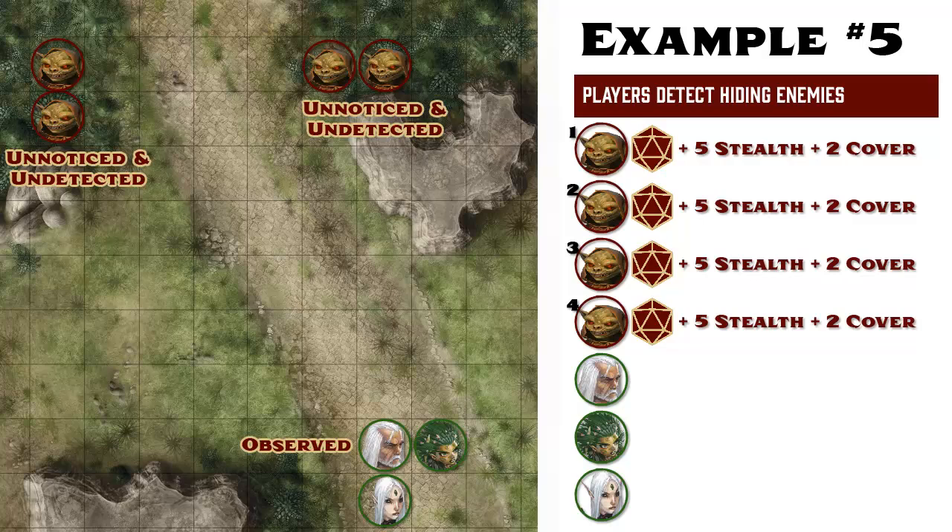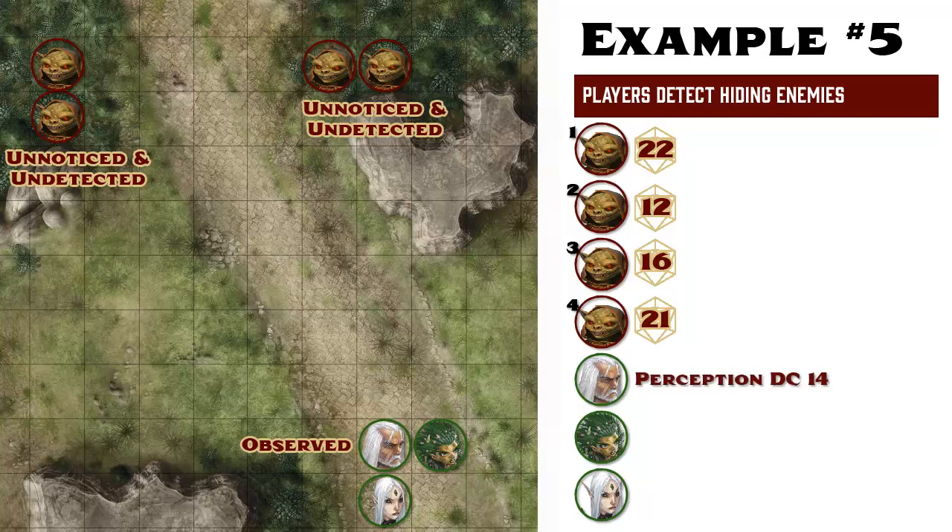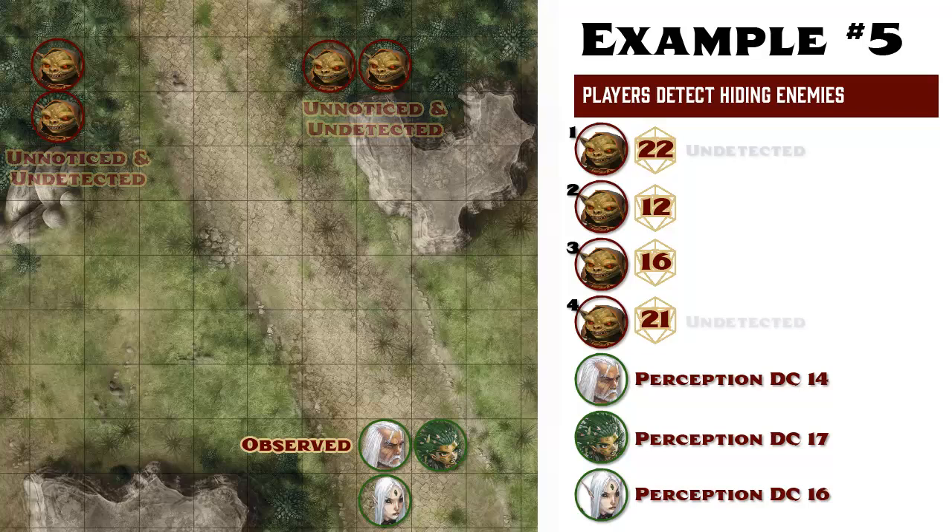The goblins have stealth skill bonuses of plus 5 and receive another plus 2 because they are in cover. Goblin number 1 gets a 22, goblin number 2 gets a 12, goblin number 3 gets a 16, and goblin number 4 gets a 21. These stealth totals are then compared to each player's perception DC. Ezran has a perception DC of 14, Lenny's is 17, and Mauricio's is 16. Goblins 1 and 4 succeed their stealth check against all of the players, but goblin 3 failed its stealth check against Lenny, and goblin number 2 failed its stealth check against all 3 players.